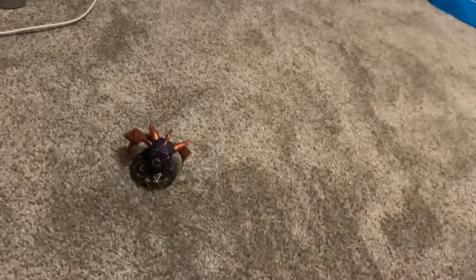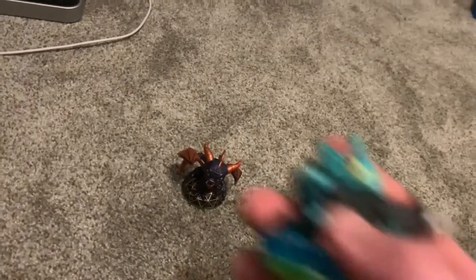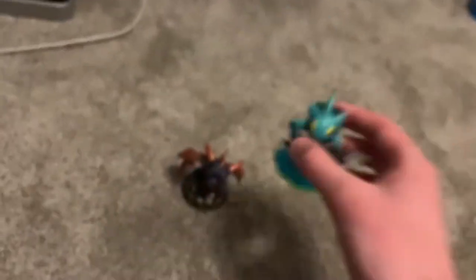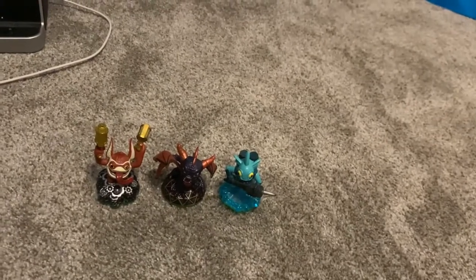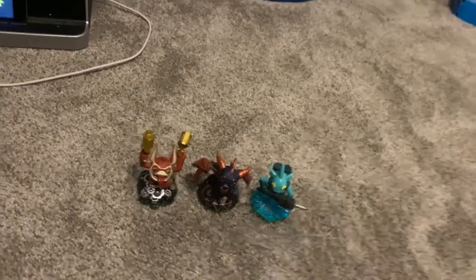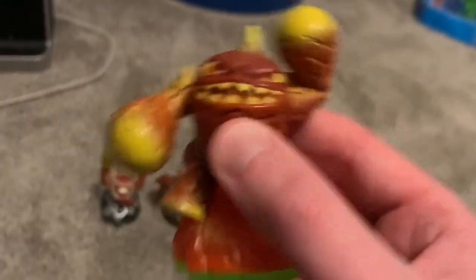We're going to start off with the Series Ones, Series Twos, Series Threes, and Series Fours — the core characters. First off we've got Series One Spyro, and of course we've also got Series One Gill Grunt and Series One Trigger Happy. As for other Series Ones, we've got Series One Eruptor.